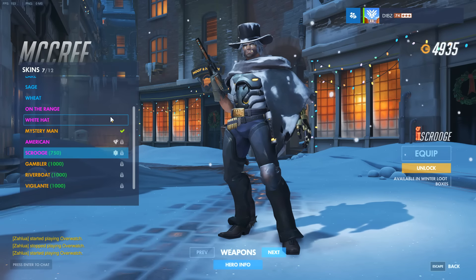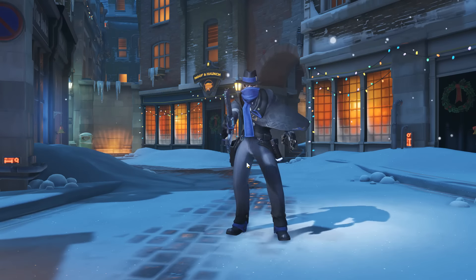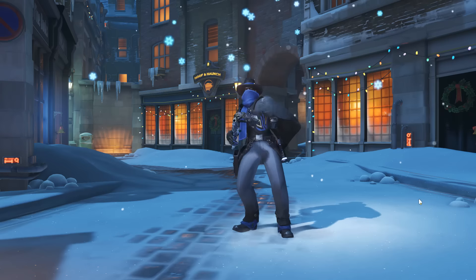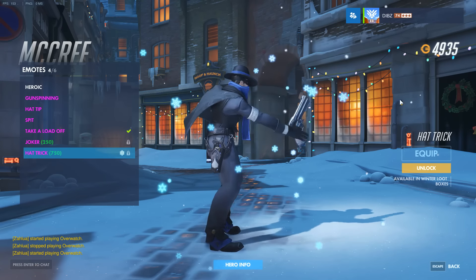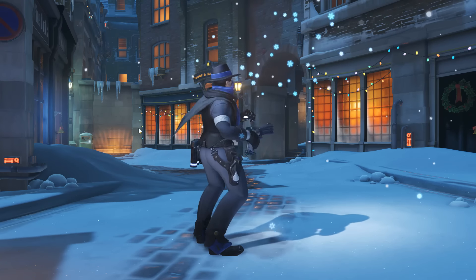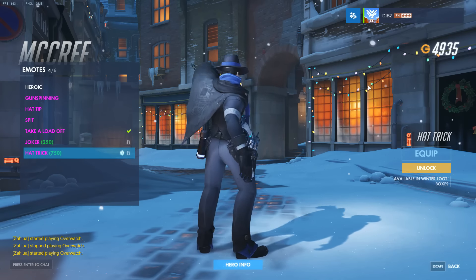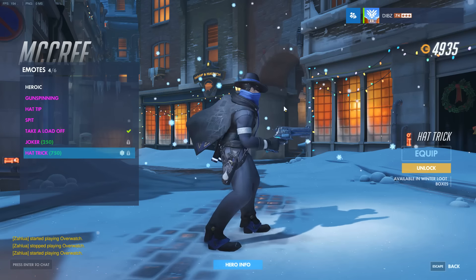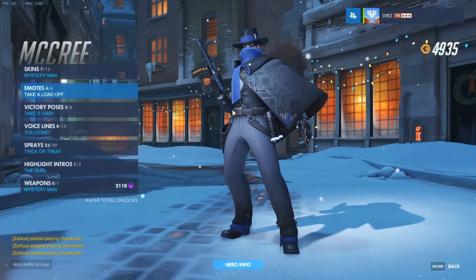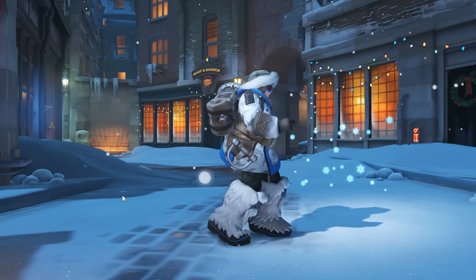There are a couple of emotes that came with the new patch. One of them is for McCree called Hat Trick — it's a very long emote where he literally takes three snowballs out, throws them up in the air, and blasts them. It's pretty cool and only costs 750 coins, which is actually pretty cheap for how long it is.